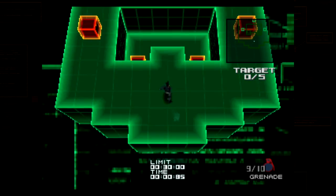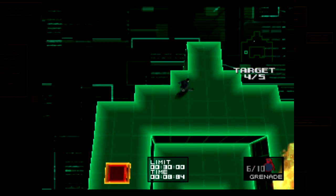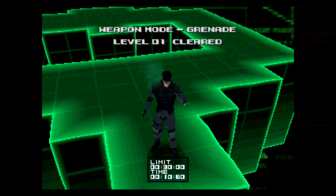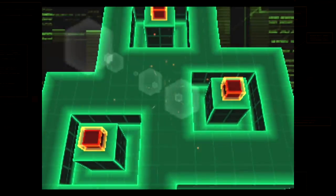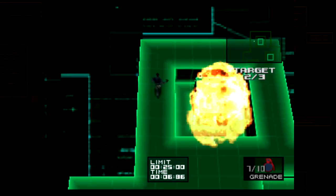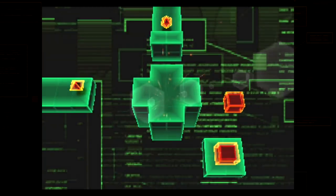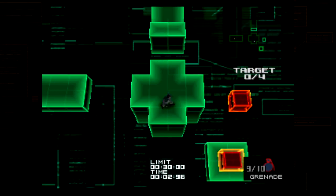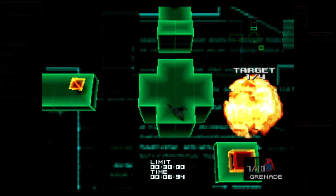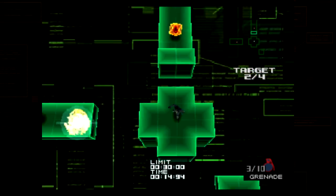Grenade time attack level 1: run to the middle, lob a grenade, run to the top, lob a grenade to the right, then to the left. Wherever you lob last, take that path to the north. Level 2: straight away, turn right and lob a grenade, run up and lob a grenade, then down and lob a grenade down as well, then go to the top right exit. Level 3: I always go bottom right first. If you lob one right just where you spawn, you should be able to make it land on the floating block. Do the bottom two first, then the one on the left, then the one on the top. Level 4: spawn and lob a grenade to the left first, then on the next path, third path, and fourth path — just make sure you're not too close to the blast if it bounces off the wall.